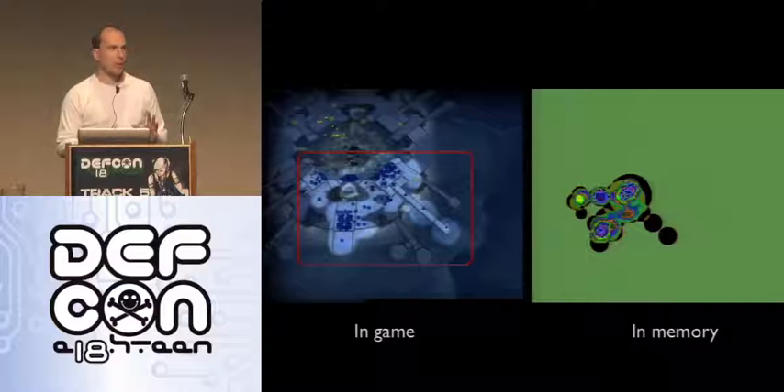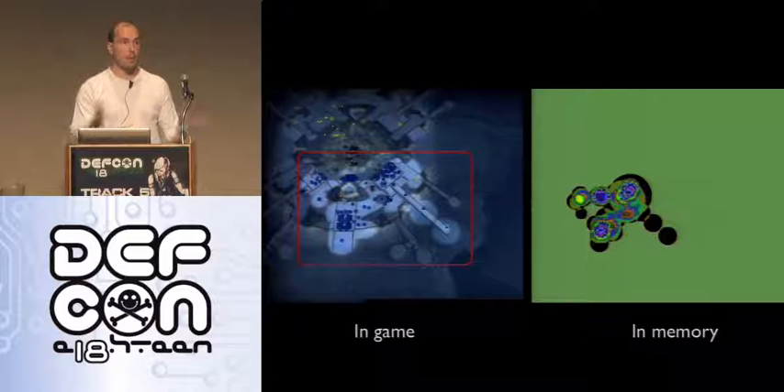Supreme Commander 2 uses what we call an additive visibility map — every time you have a unit, it increases the map cell value by one. Two units gives value two, three units gives value three. Every time you move a unit, it subtracts or adds visibility points to all the map cells. The way we hack it is to rewrite the entire memory with 0xFF, meaning 255 units are effectively viewing each square of the map. We do this continuously because moving a unit decreases values, so the map hack would otherwise fade.